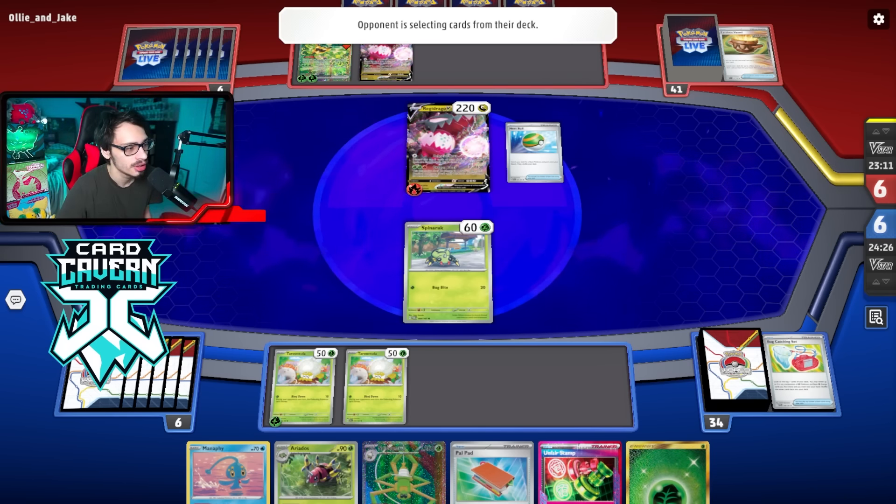Worst case scenario they kill the Tarantula and the energy and I don't find Energy Switch — that would suck. Let's see if they can do it with Techno Radar. Iron Hands is a fat Pokemon you can one-shot pretty easily. Ariados isn't as effective in this matchup since it's not an evolution-based deck. They can Amp me this turn — as long as we can kill them back it's not a big deal.